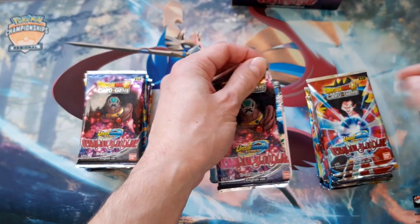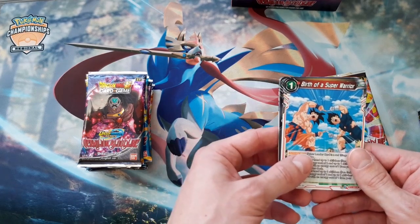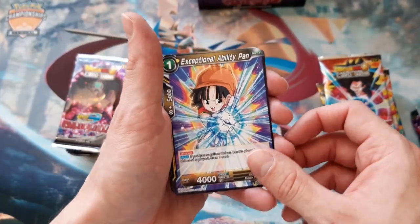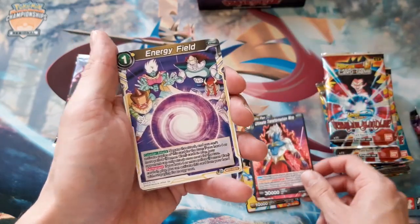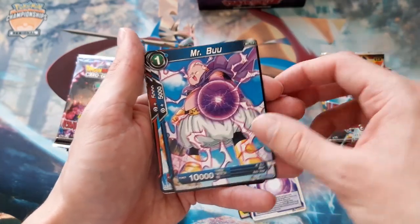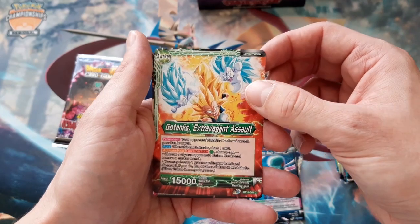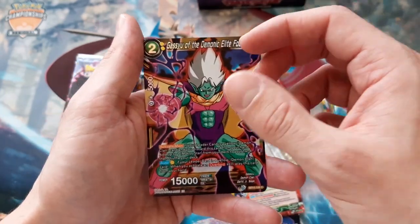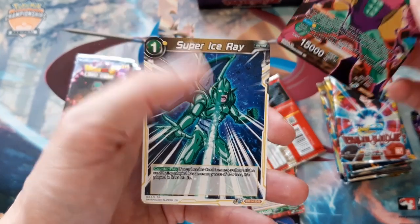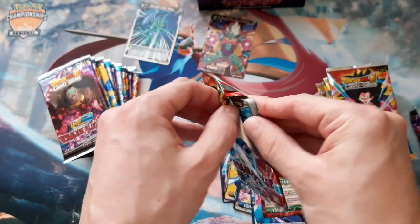According to the pull rates, we should have around six to seven special rares. Let's check what we have here: Birth of Unison Warrior, Exception Ability, Son Gohan Ultimate Transformation, Mirror Energy Field, Mr. Boo, Son Goku Baby - one of the nicest leaders right now in card game tournaments in the US. Gotenks, very nice. Then we have a holo Gazoo and Super Ice Rain as a rare, so no super rare yet.